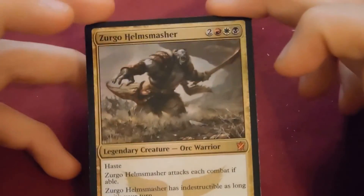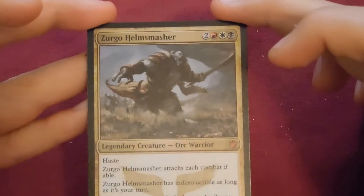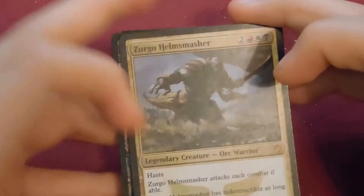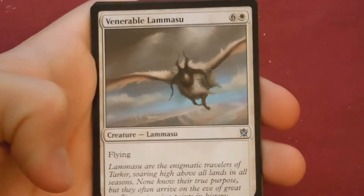Now unfortunately he was printed in the duel decks in foil so his value isn't super high — but anyway, foil mythic! Very cool. You're not even going to read him? He's in the duel decks. I'd read the new cards — the duel decks has been out for like a month or something. Next pack: Venerable Lammasu, Pine Walker — never seen that card.